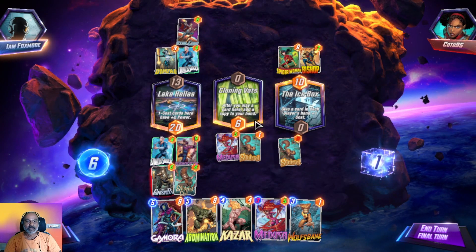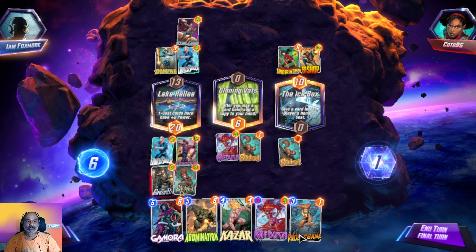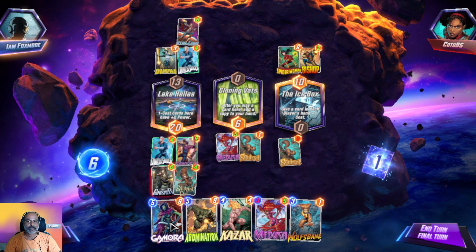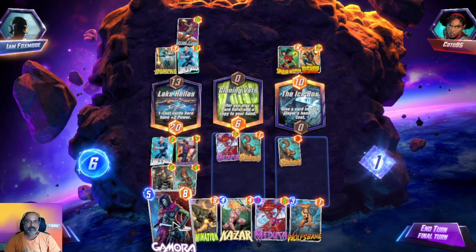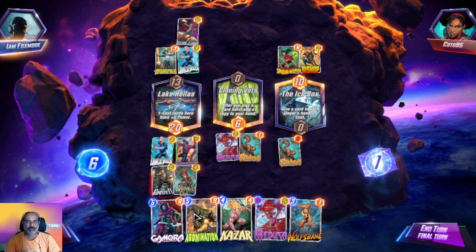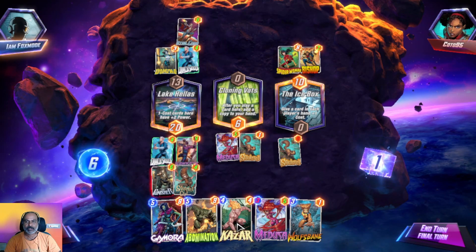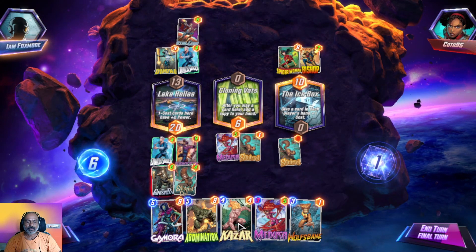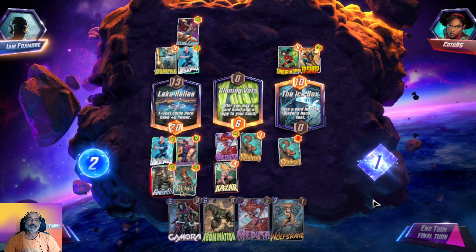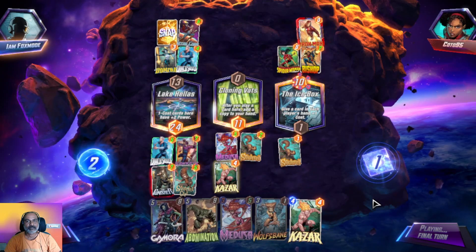So we lost Squirrel and Kazar can't boost her. Give a card in player's hand plus one cost. After you play a card here, add a copy to your hand. This could be a useful card, or else we need Kazar now — it's only four points but we need to use him. Let's add Iron Man. I am Iron Man.